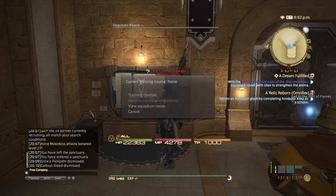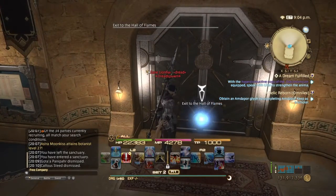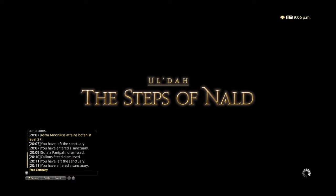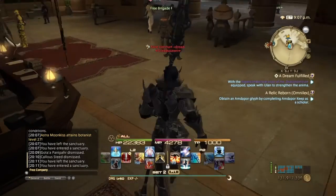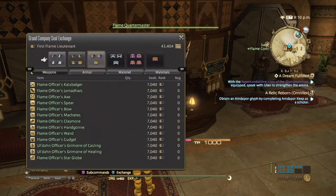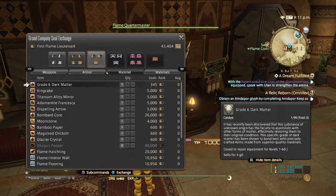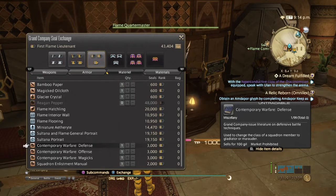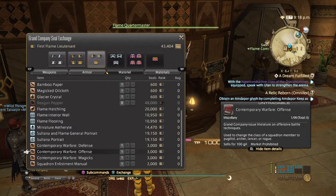If you have books that change their class, you would also do it in that menu. I'm going to show you the books you can get during missions or by spending training grant company seals to change their classes. You go to your Flame — or whatever — grand company quartermaster. They'll be in your material option. Here you have contemporary warfare defense, which switches your tanks to gladiator or marauder — there is no dark knight since these are classes, not jobs. You have offense, which changes your physical DPS from pugilist to archer, lancer, or rogue. And magic works for arcanist, conjurer, and thaumaturge. The last thing is the squadron enlistment manual, which increases your chances of getting a recruit.